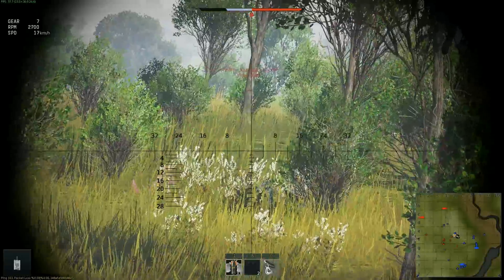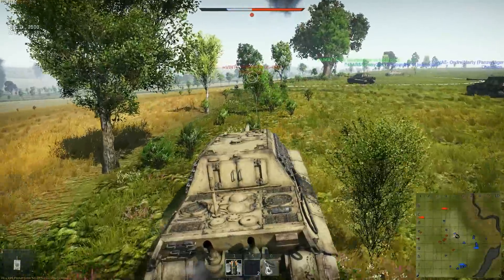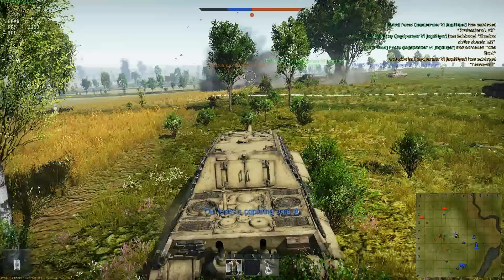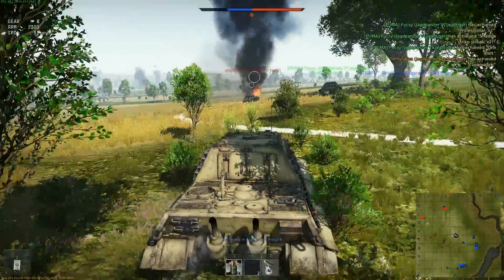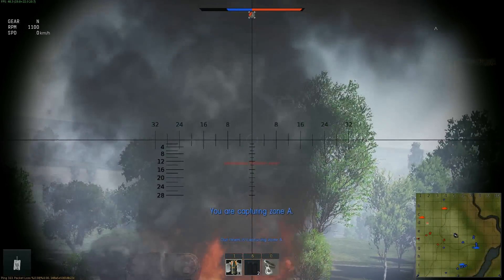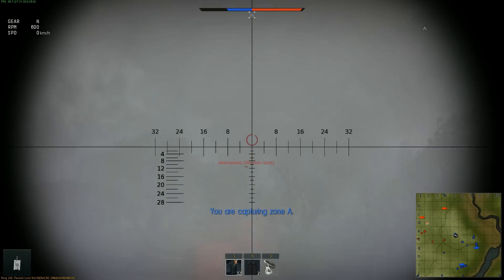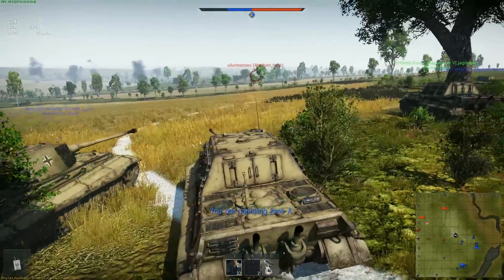The Leopard 1 has very little armor, so it's kind of in the same boat as the Panther II which doesn't have a tremendous amount of armor either. But the Panther II has an 88mm gun whereas the Leopard would have a 105mm gun, which is going to be way punchier — something we can all be down for.